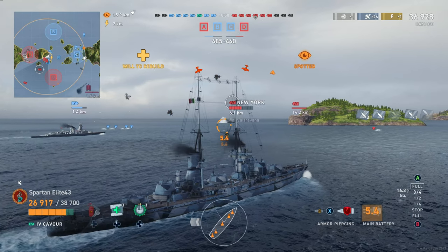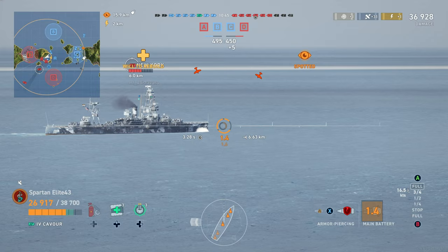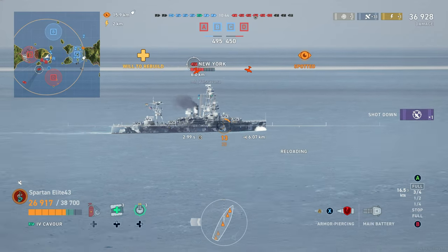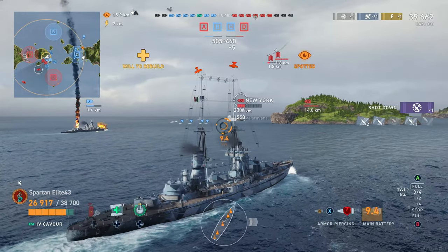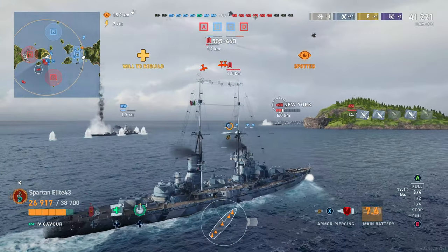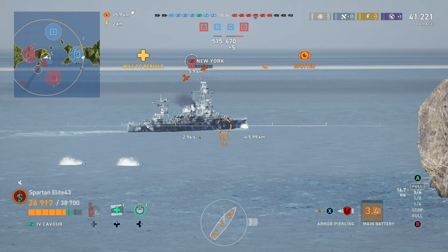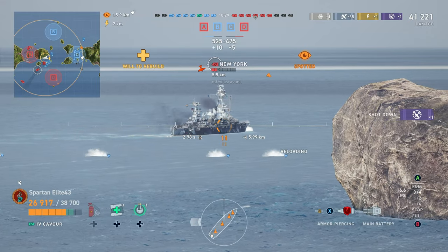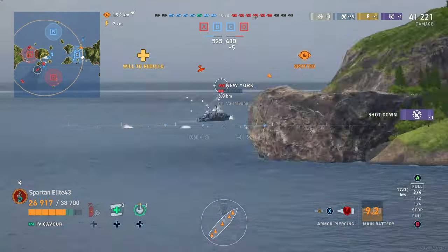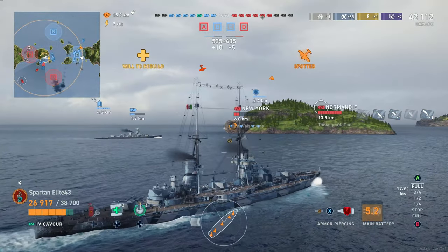A lot of shells miss us and a lot of those that hit do nothing, so we're fine there. New York is still over-angled a little bit, but we're not getting accuracy out of our front guns. I decide to open up and try to get the rear guns involved. The carrier is coming over to help with the Graf Spee that's next to me. We aim a little bit further back, get through that rear side plating, and there we get a nice chunk out of him.